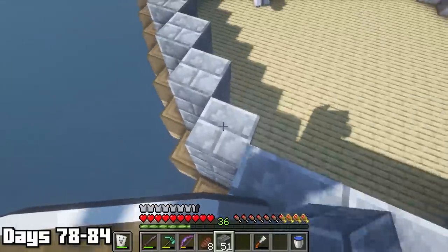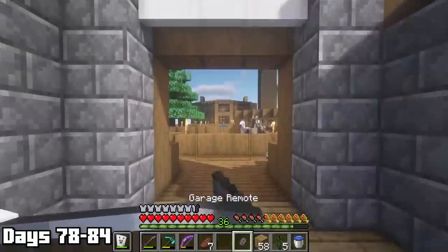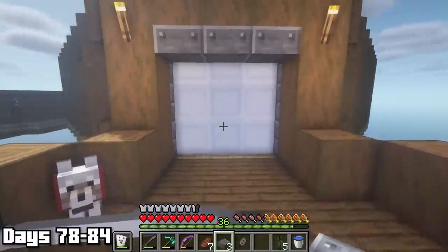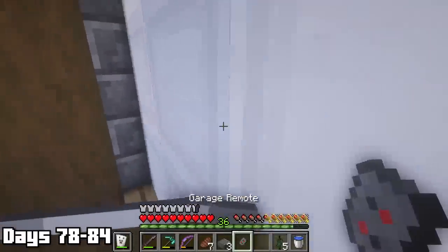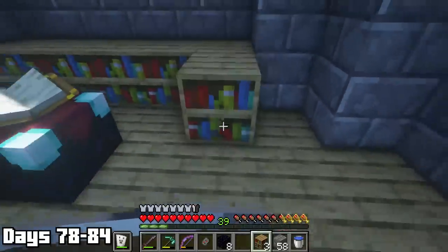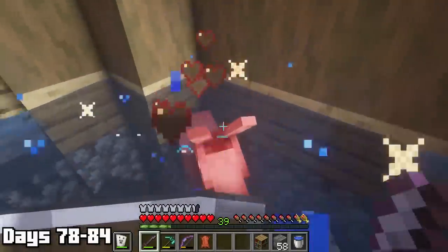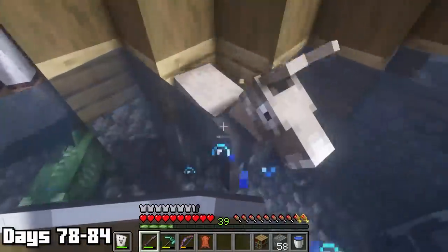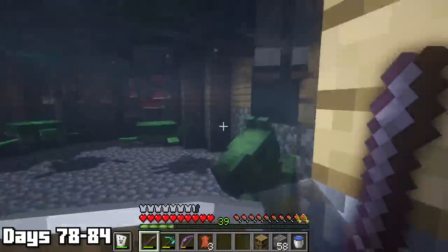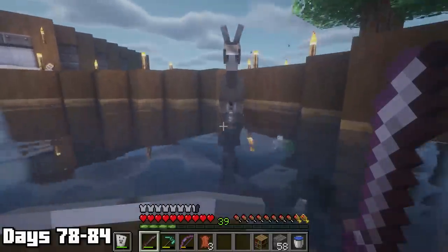Once I finished the walls inside I placed down the enchanting table and what bookshelves we had, then needed to keep farming leather until we had enough. I went on a mission and killed every single donkey on the island since they had a chance to drop leather. I realized I probably should have removed these donkeys from the aquarium a bit earlier — looking back that was not very sanitary. Imagine going to SeaWorld and seeing a donkey in there. Day 85 started with ruthless leather farming, followed by making more bookshelves — we now had enough for our enchanting room.